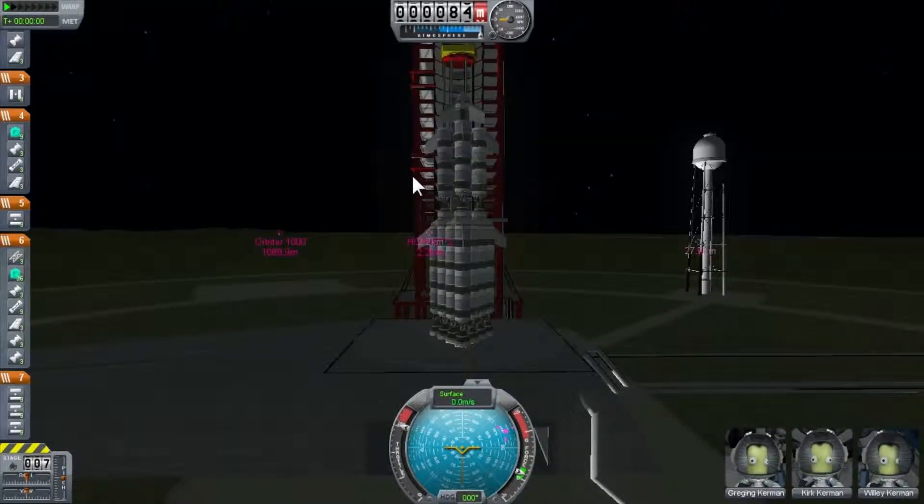Let me run you through the controls. T controls your SAS — that guidance system you put near the top. Hit T first so you can take off straight. As you can see, it's controlling the little fins, keeping the ship on course. Shift and Control control your throttle — you can see it moving up when I hit Shift and down when I hit Control.